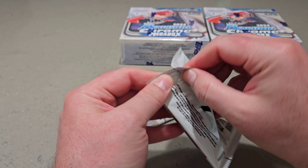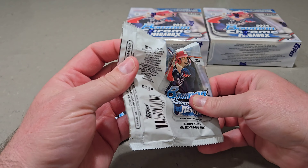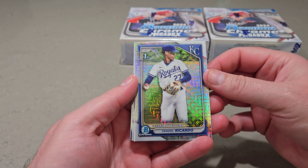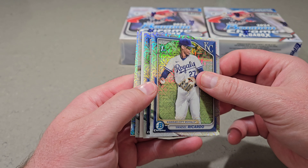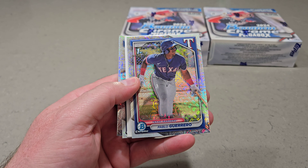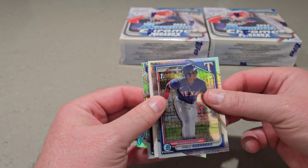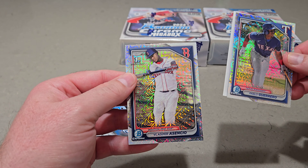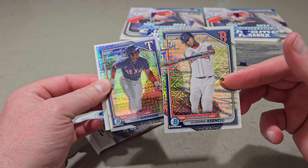Now let's get into the steak and potatoes of the box — these two Mojo packs. Right out of the gate we have a Yondel Ricardo with a nice mojo. We do have something turned around already — nice. Yondel Ricardo, Pablo Guerrero. Going from the back: here's a Garrett Cole, my first bowman. Pretty cool to see my first bowman in the mojo. There's a Vladimir Asensio, and that is a first bowman as well.